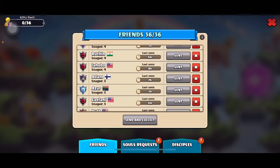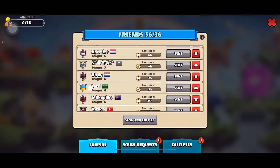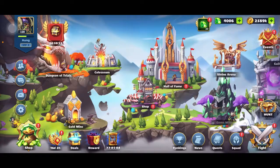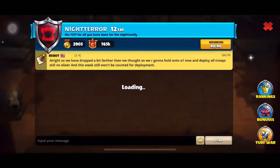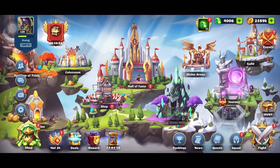Here is my friend list — you can see I have a few at league one, some around my league, and some below my league, so that I have a variety of choices. You can also check from your guild members: go to Members, tap on their name, and you will see their squad. That is the first way you can decide for your collection.